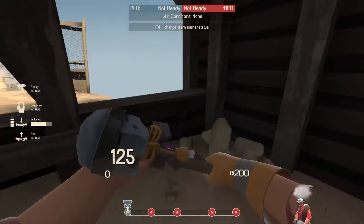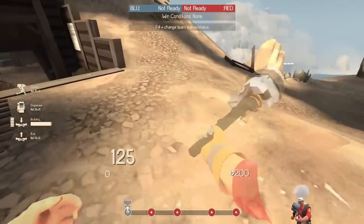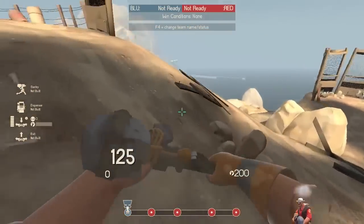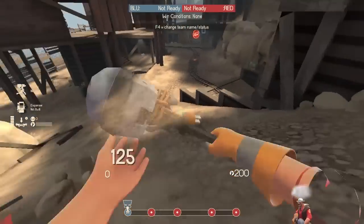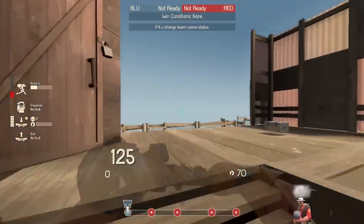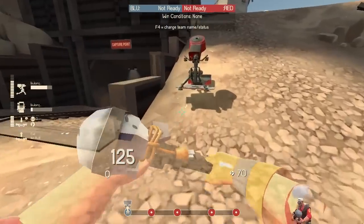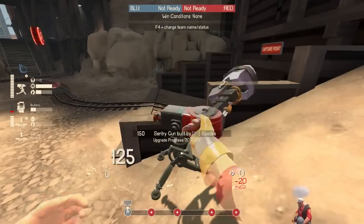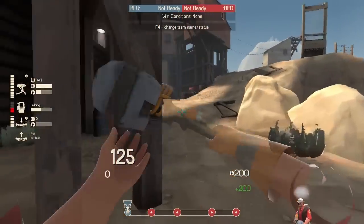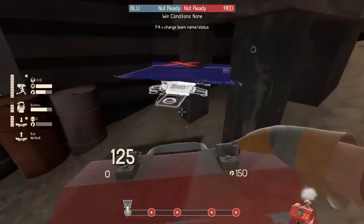Typically, if you're in competitive, your teammates will suicide over here for you and give you 100 metal each. But if you're in a pub, that's obviously not going to happen. Running down here, set up your sentry — I'd like to set it up here — run up, grab this 100 metal, set up your dispenser. Remember metal management: try to conserve your metal. Don't waste metal on things — like if I have 100 metal left, I shouldn't be grabbing a 200 metal pack.